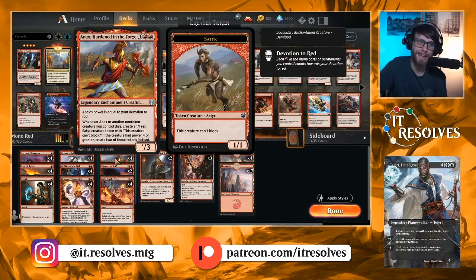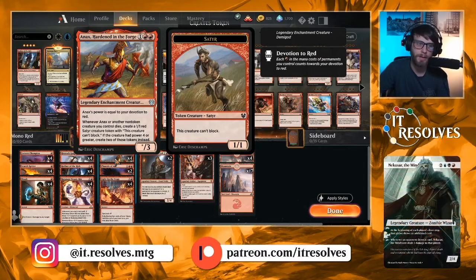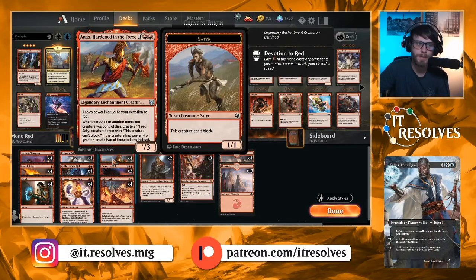Anax, Hardened in the Forge is stupid good — from Theros Beyond Death, it's been a big part of this deck since day one. This card makes it very difficult for anyone to kill everything. They sweep the board, you get a bunch of 1/1s. They remove a Robber of the Rich, you get a 1/1. It's fine that they're just 1/1s — you're just dealing as much damage as possible, as quickly as possible, and this helps you get there.